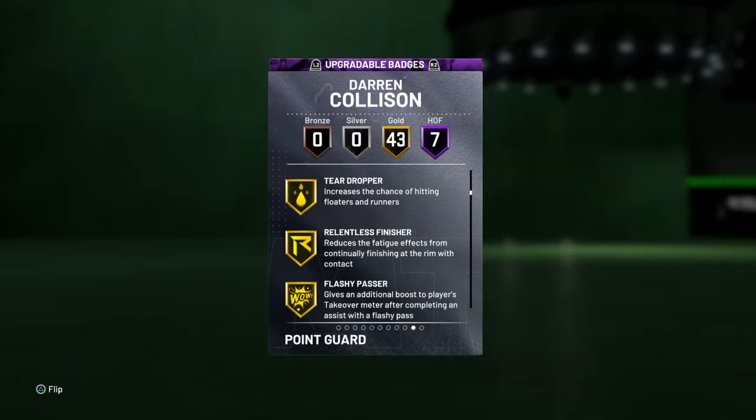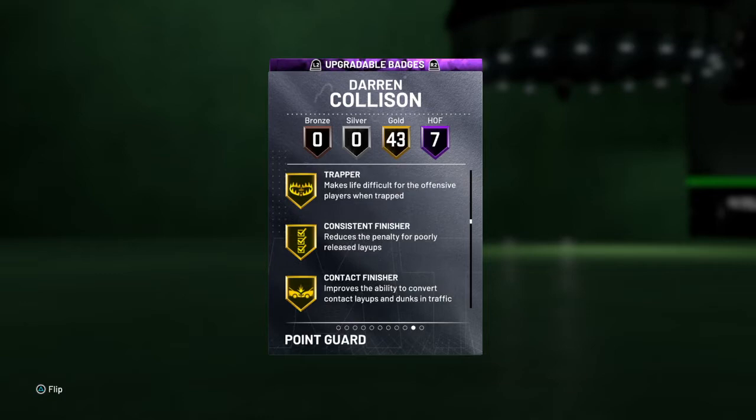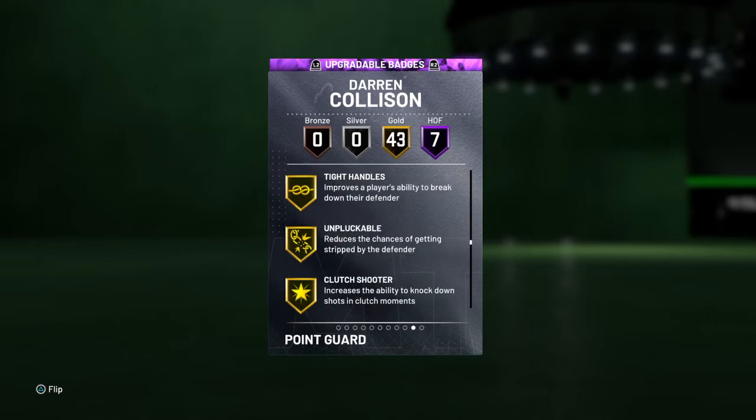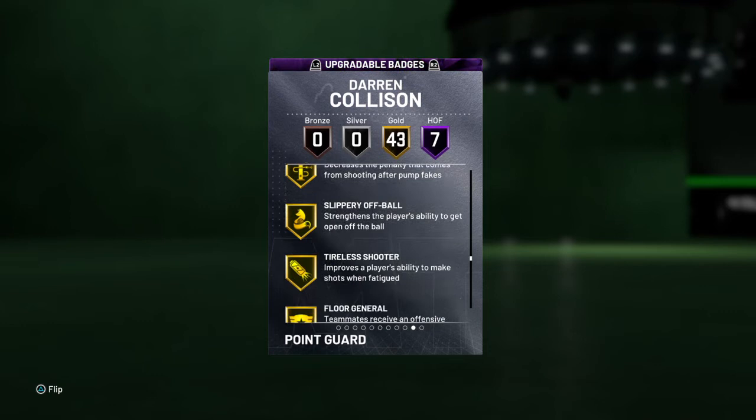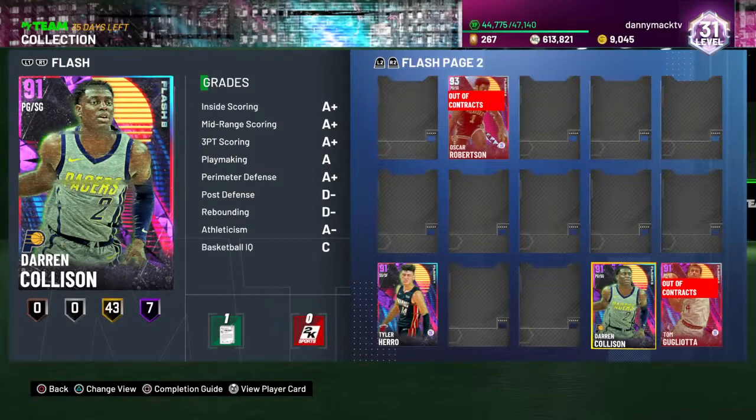43 gold badges including catch-and-shoot, corner specialist, flashy passer, brick wall starter, dimer, pick pocket, pick dodger, clamps, heart crusher, interceptor, lightning reflexes, off-ball pest, pogo stick, tireless defender, trapper. Looks like he has most of the finishers — bailout, handle for days, space creator, unpluckable, dead eye, flexible release, green machine, hot start, pump fake maestro, floor general, volume shooter.